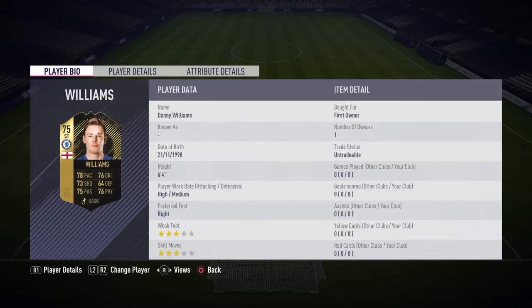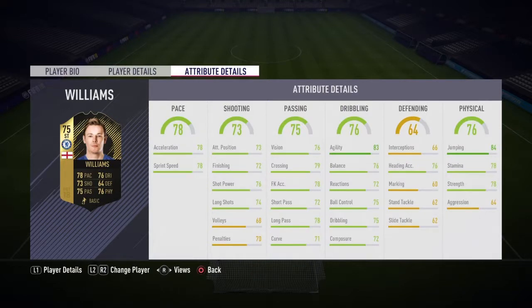Look at him — his first owner, tradable. He's actually got no bad stats. His pace is good, his shooting is alright, his passing and dribbling are decent. His defending is not the best, but his physical is solid — jumping is 84, agility is 83.